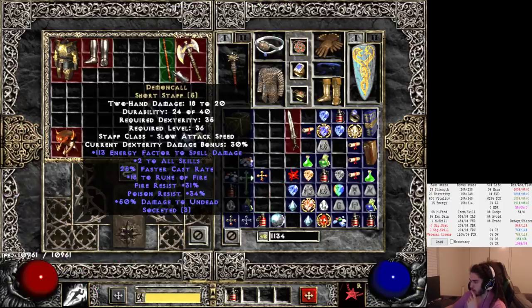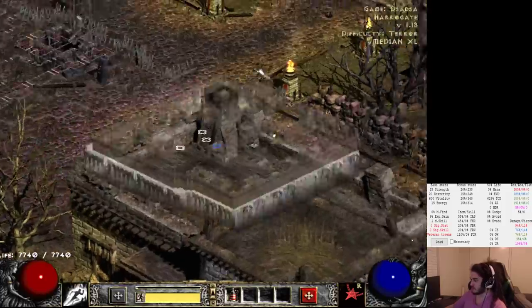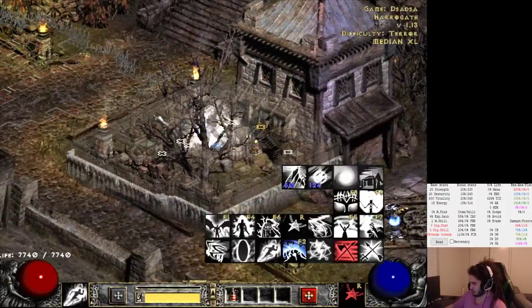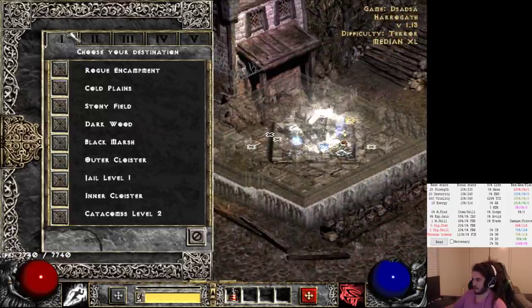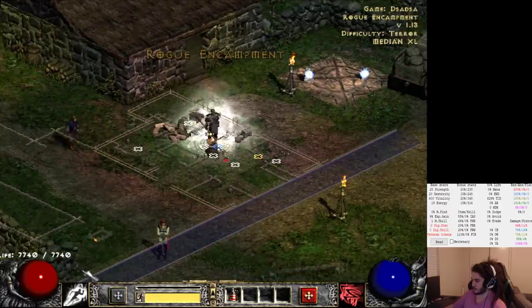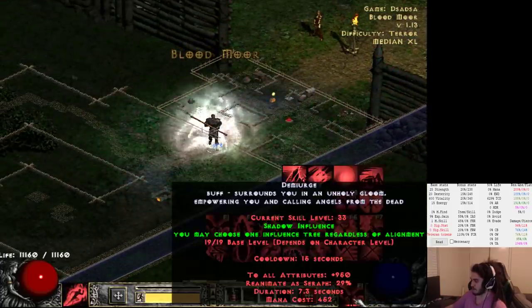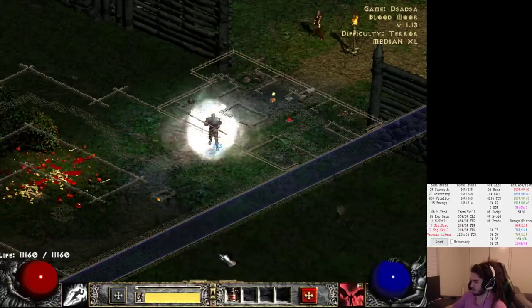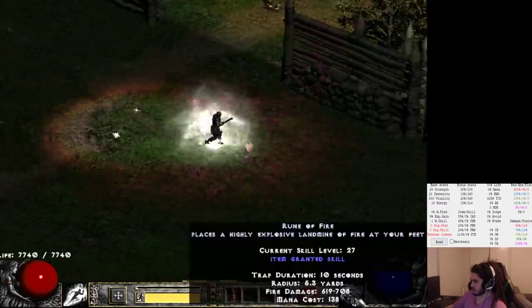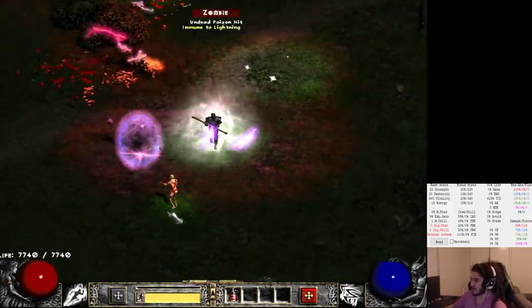And then this is the set piece we found. Demon Call - plus two all skills, plus 18 to Rune of Fire. Oh, we have a new skill called Rune of Fire. What does Rune of Fire do? Rune of Fire is this skill here. The awesome thing about playing a Paladin like this is even though I can't use this skill because I can't use the weapon, Demiurge allows me to use it anyway. Places a highly explosive landmine. It puts down landmines? That's pretty cool.